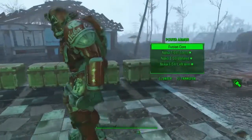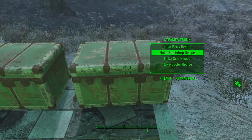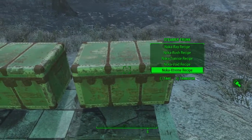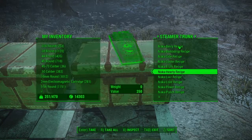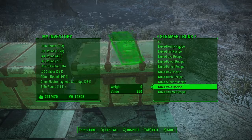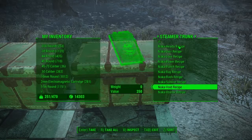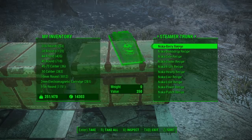Now obviously this isn't the Nuka World DLC, this is Sanctuary — I've got a wall of power armour here I really need to get sorted. But here in the steamy trunk you can see I actually have all 15 of the new Nuka recipes. Some are a lot better than others, some are very expensive to make but give you stupidly good perks. We'll look at a few of them at the end and I'll run through them all.